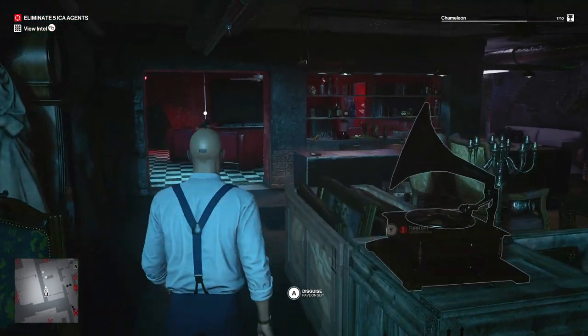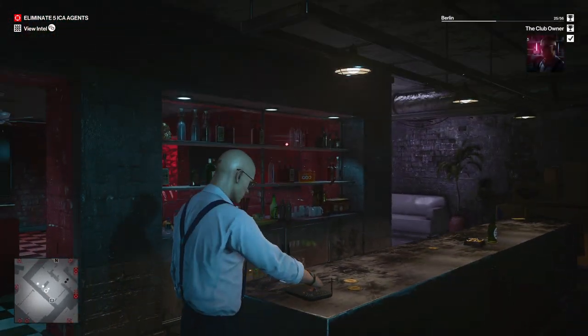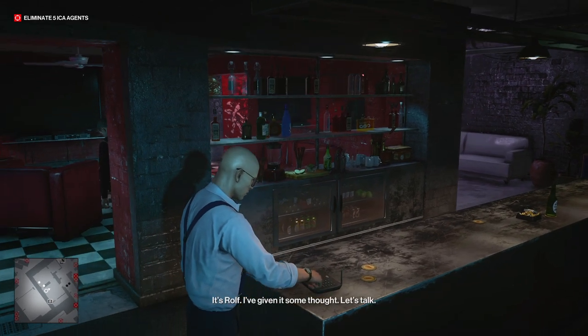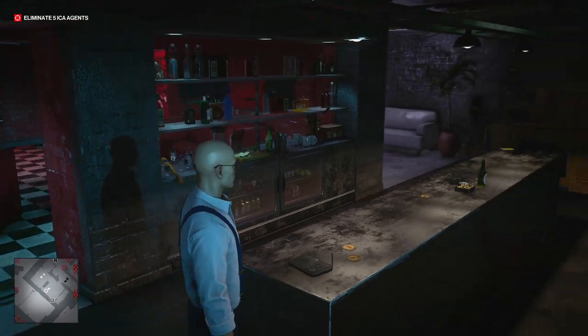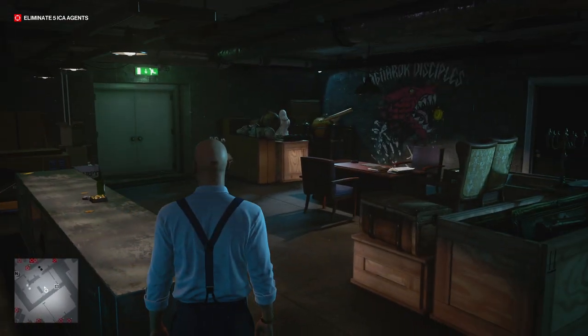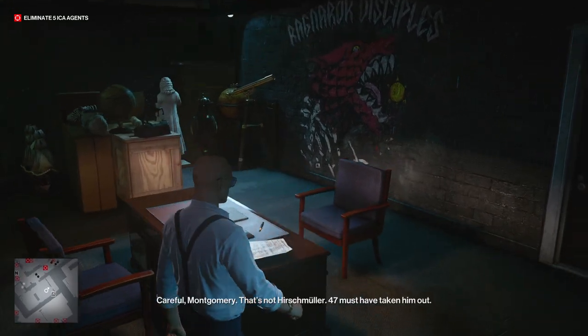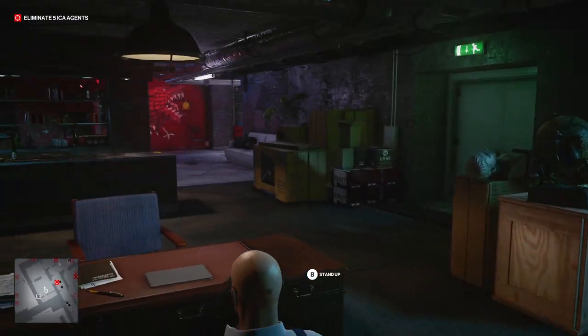Now that we have the outfit and the phone book, go up to the telephone and interact with some of the guards. They will know that you are not Rolf, but they will have a meeting with you anyway. You'll unlock a couple of challenges at this point. Go towards the desk and get ready to sit down. Feel free to make another save just in case — this part can get a little tricky, especially if you're playing on professional difficulty.